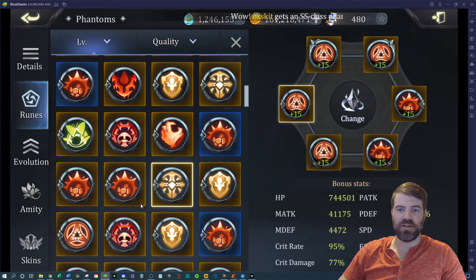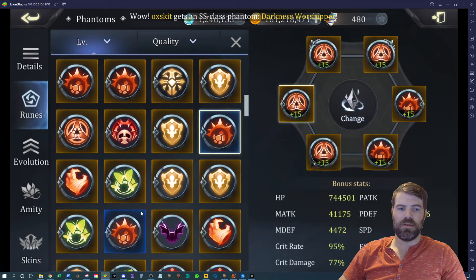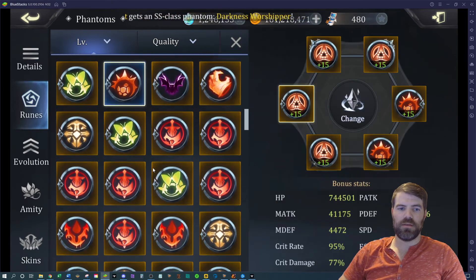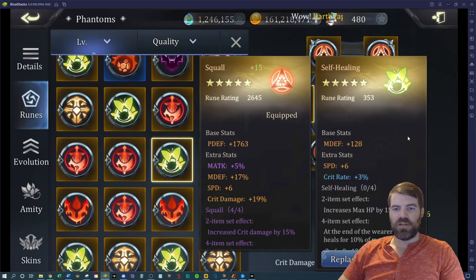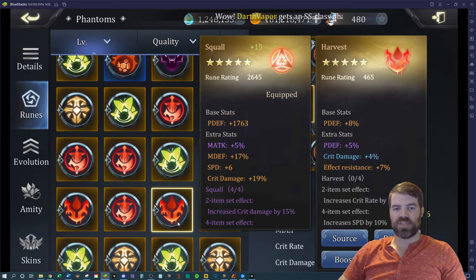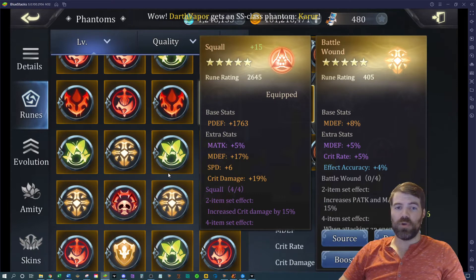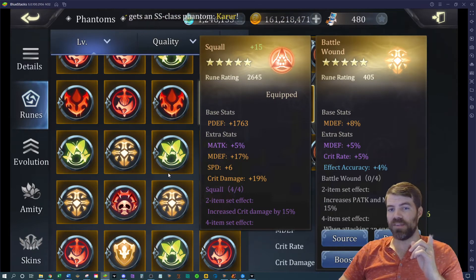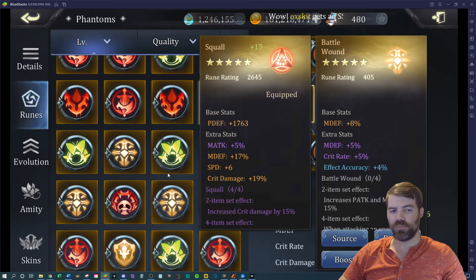Nothing good, nothing good — flat defense, flat defense, unfortunate — and also minimum rolls. If you're curious how rolls work, I'll link a video in the corner that goes through and talks all about runes and how rolls work. Go check it out.